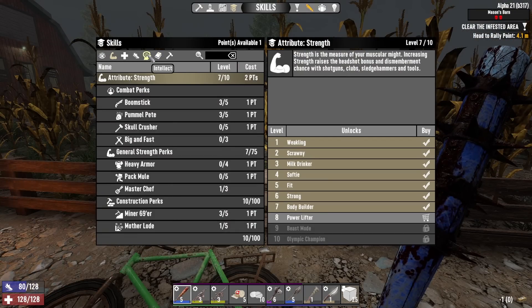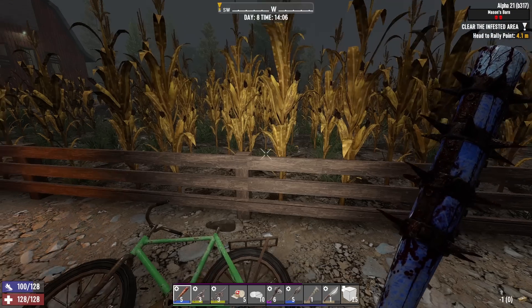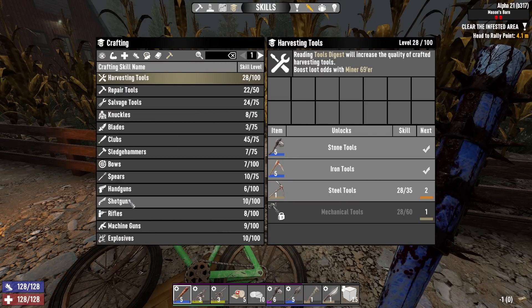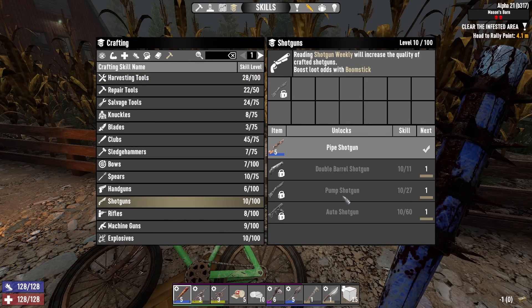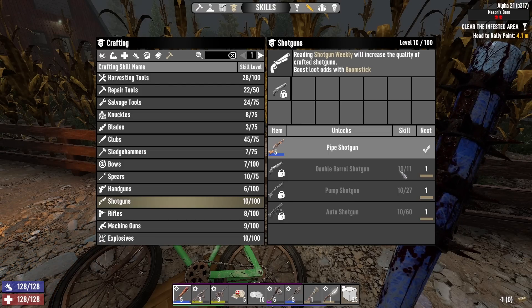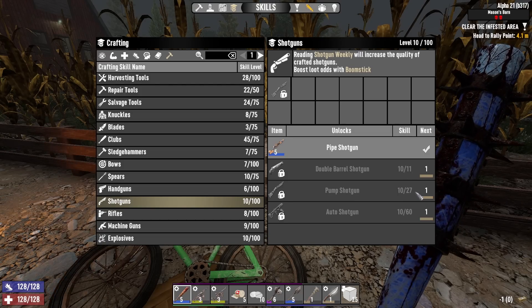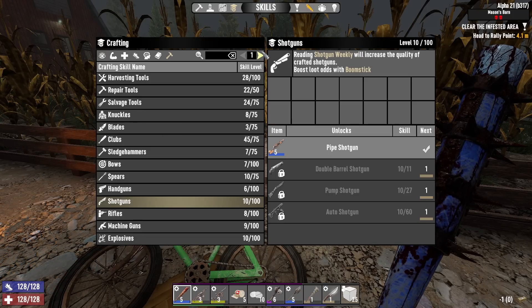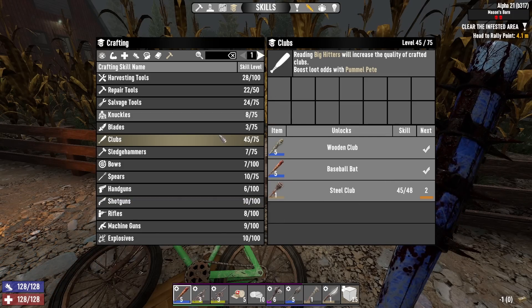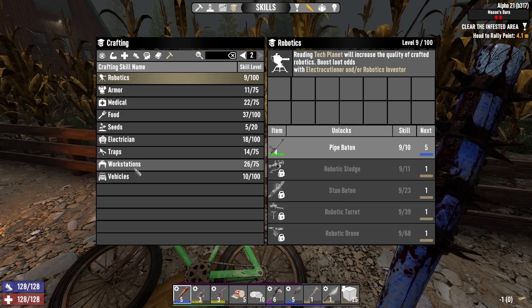Before I start here I'm gonna put a point into grease monkey. Let's take a look at shotguns - we gotta get to at least 10, maybe 12. This is 10 to 27. And clubs - it's gonna take a while for us to get to the steel clubs. I'm okay with the baseball bat.